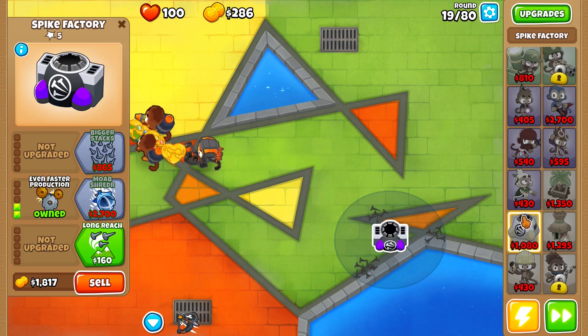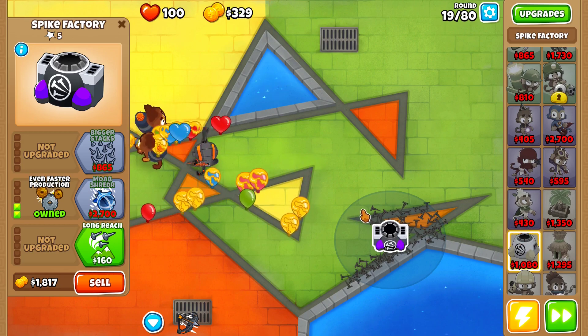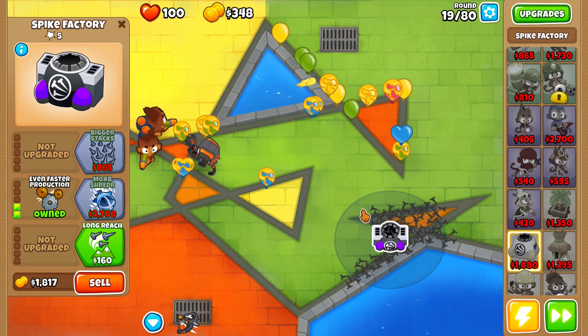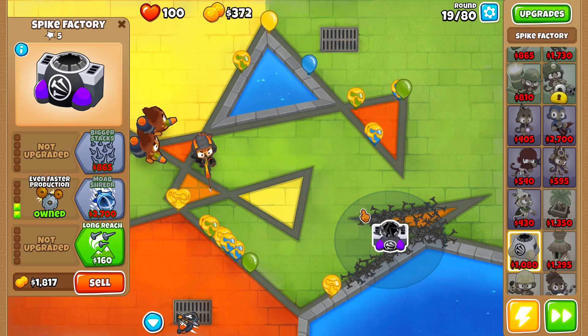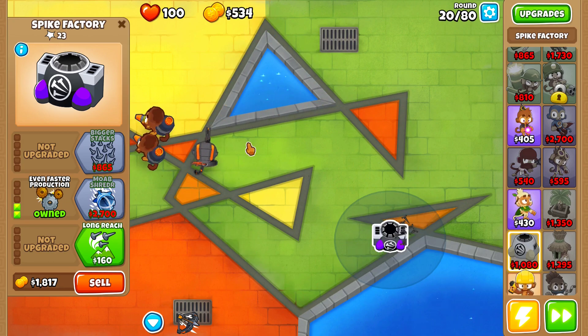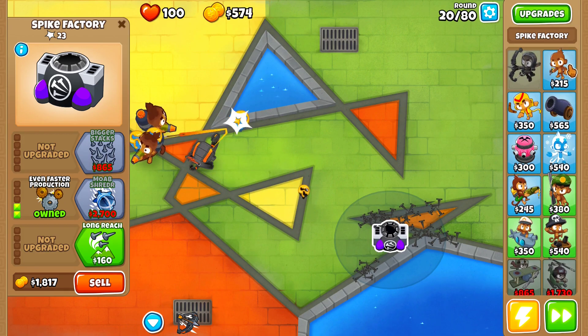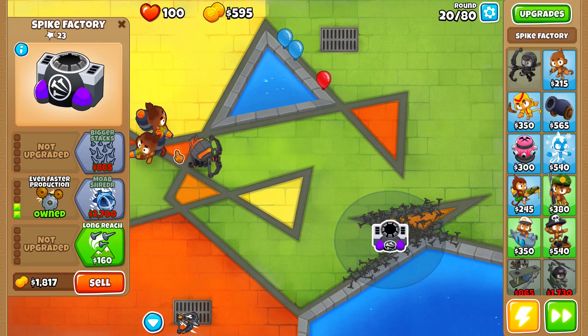I already have some levels unlocked for all these towers, but even if you have them at level zero with no XP, you should still be able to follow this easily. Instead of getting a spike factory if you don't have those upgrades, get a triple shot dart monkey instead — it'll work out fine and you'll also be gaining a lot of XP.